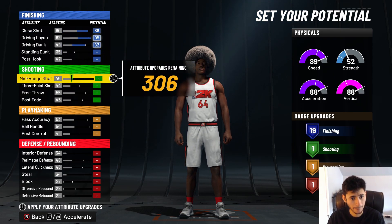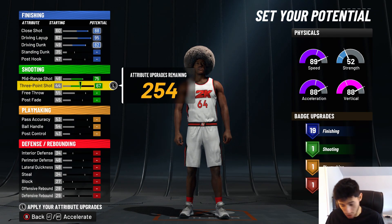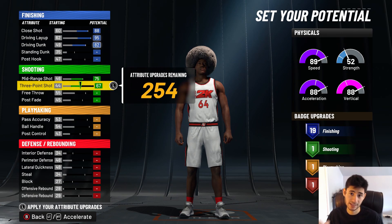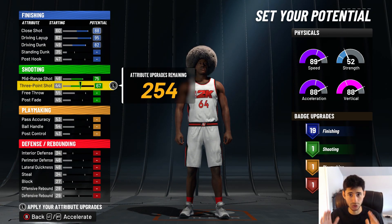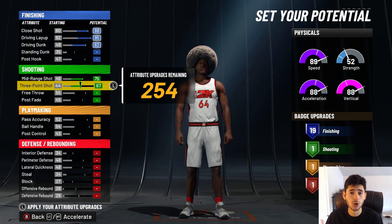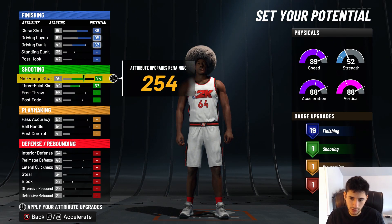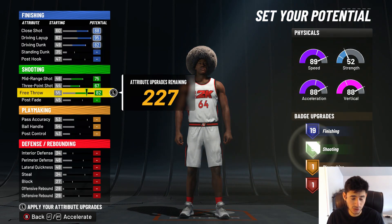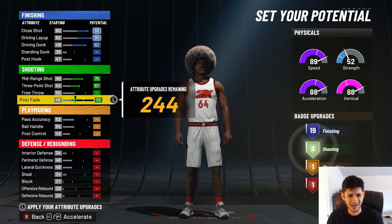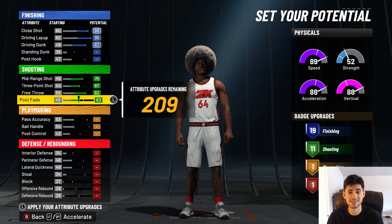So we're going to go over to shooting. Max out the mid at 75, max out the 3. Now, for those who haven't played current gen or next gen yet and are scared to make a player — I assure you that a 67 3-ball is straight money. I saw BadgeFuck upload a current gen video with a 53 3-ball greening everything on a pure lock. On my main build I have a 62 3-ball and it's straight green. So do not be scared of making this build because of that 3-ball rating. Max out the free throw, and then put post fade up to 63 to get 11 shooting badges.